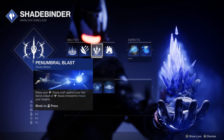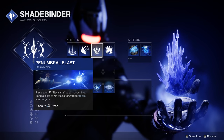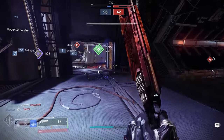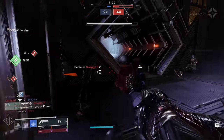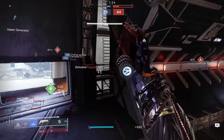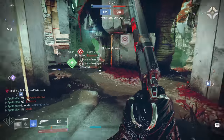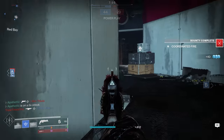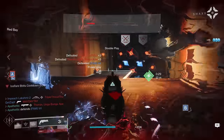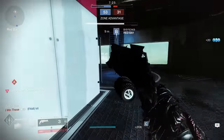Next, we have Penumbral Blast for our melee ability. This ability has received a ton of nerfs in the past, so you do have to be a lot more accurate with it. Because of that, I recommend using it primarily defensively. This allows you to get the most out of this ability, because people are going to be pushing at you. When you're in that defensive stance or backpedaling from an enemy, this forces them to be in more of a straight line, making it easier to land your Penumbral Blast, get that initial freeze, create space, or close the gap and secure the kill.